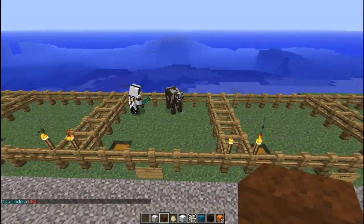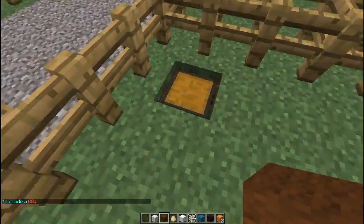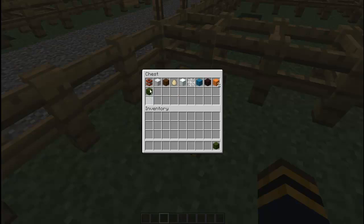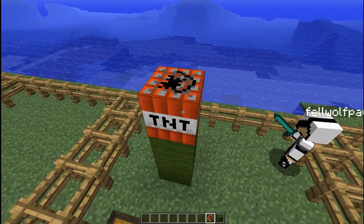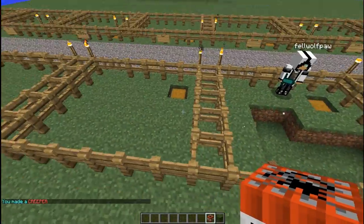And then it will create a cow. Coming up we have the creeper, which uses green wool and a piece of TNT. You just set the green wool 2 times, set the TNT, and then it will create a creeper which Fel will fight off.